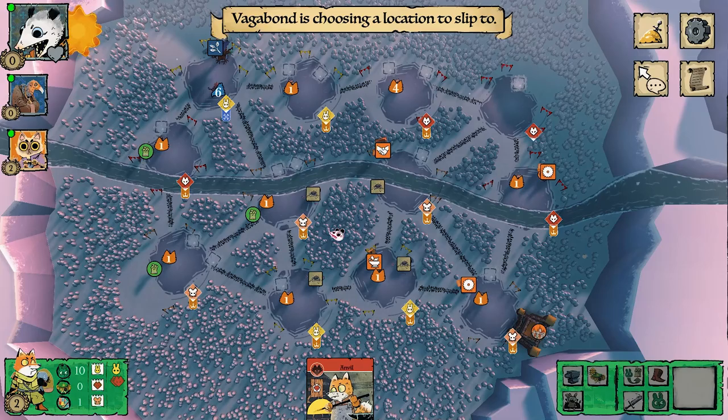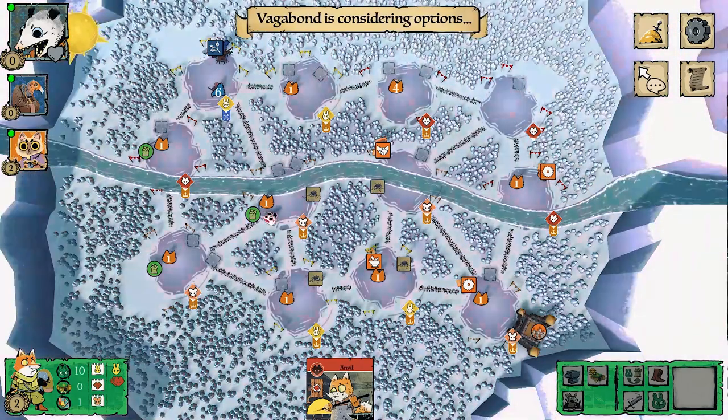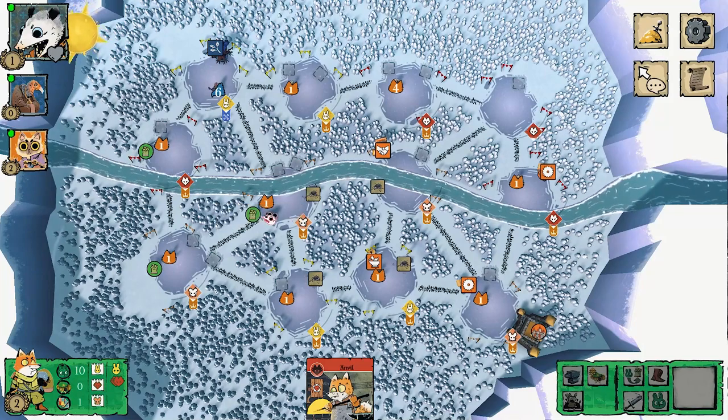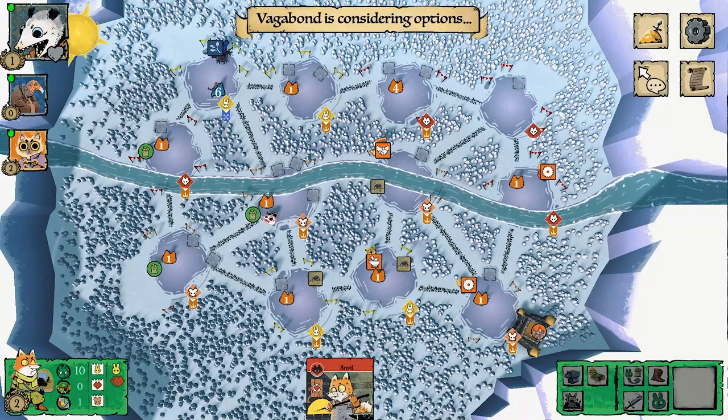Now we look at what the Vagabond is going to do — thinking about where to slip to. It looks like they're going over to the left side where my sympathy is, which is annoying because I was hoping they'd go to the right.